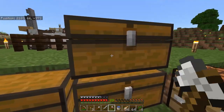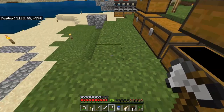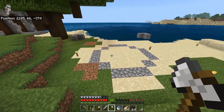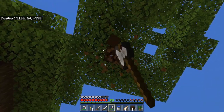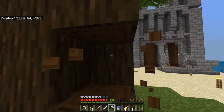We've got six diamond blocks plus one extra diamond, which should be enough to get us hopefully a full set of tools and armor. If not, we may need to do a little bit more mining, but we'll at least have the essentials. I hope to get full diamond gear by the end of this episode as well — so a lot on the table, a lot of work to do.